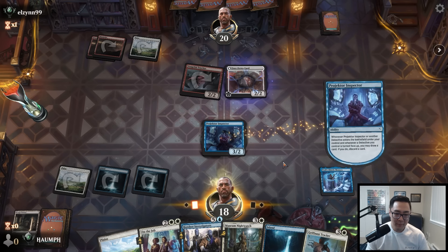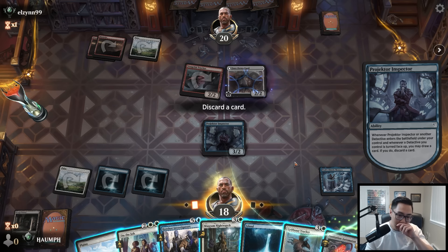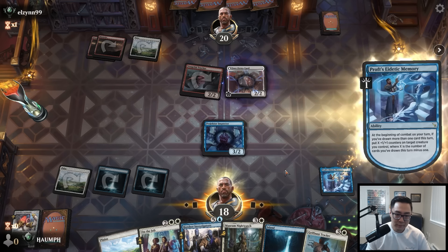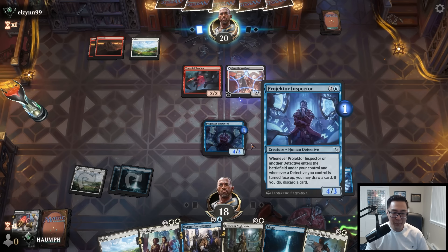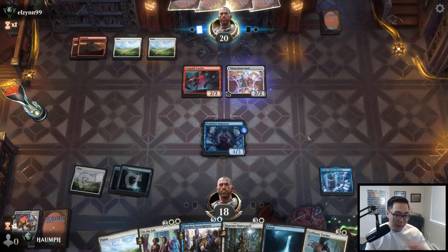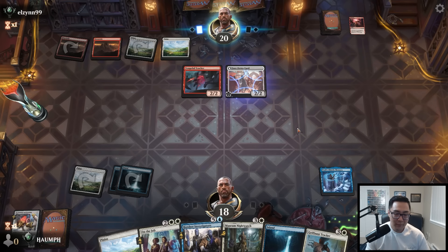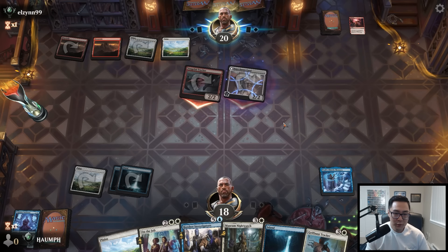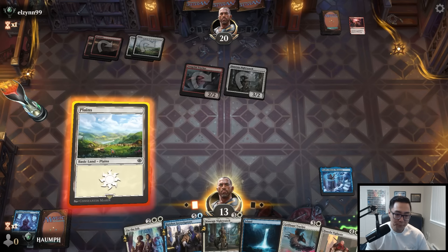Let's take some action and discard the Automaton — I have multiple things to do that are more impactful over the next few turns, so I'd rather have the Lens. They're on the play and they're the aggressors. Is this a Dog Walker? No, it's Museum Nightwatch. We're going to play our own Museum Nightwatch — excellent way to trade with one of their creatures. I get a 2/2. After the Night Watch trades, I'll trade with the Tracker. They're going to still have a big board so I can put a counter on the 2/2.